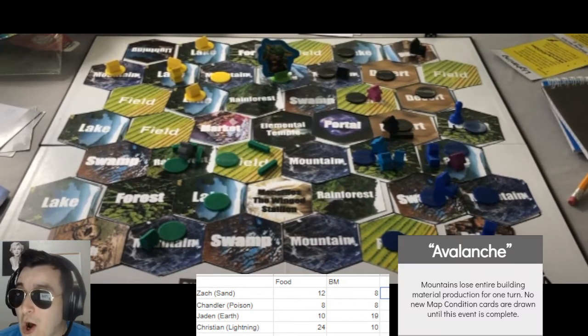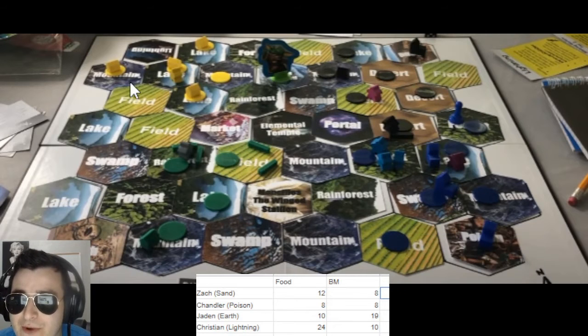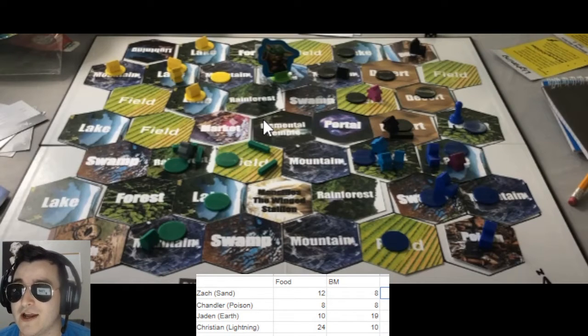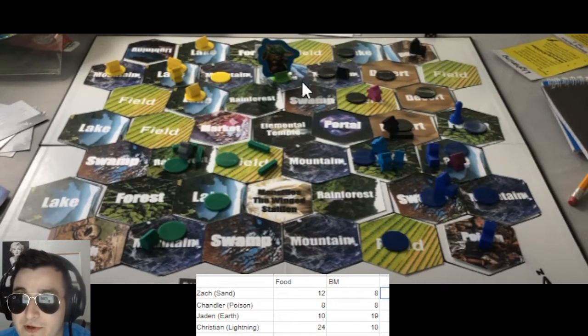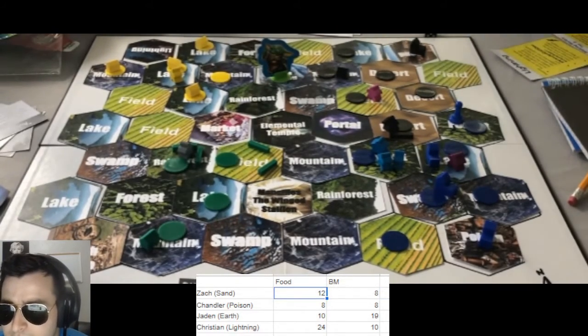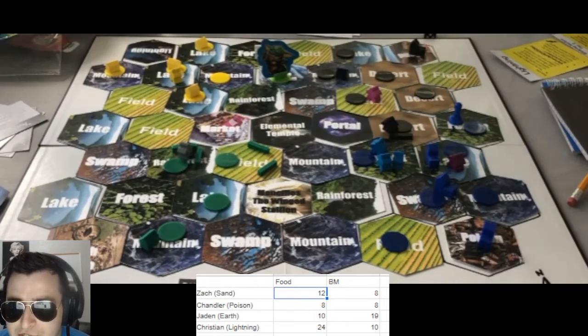Avalanche — cutting all resource production from mountains this turn. Hugely detrimental to our Lightning player. It doesn't necessarily stall the aggression he's going to do if he pops that two-tile attack this turn, but he's not necessarily going to be able to fortify it at the end of the turn because then he might go into the red with building materials. Sand, a little affected by the weather, has that one mountain purchased.